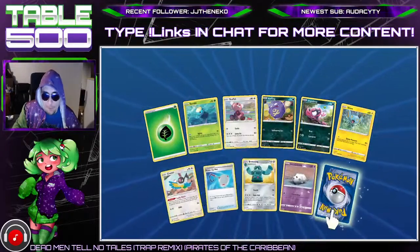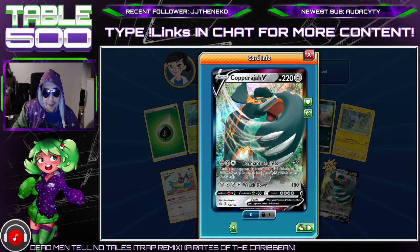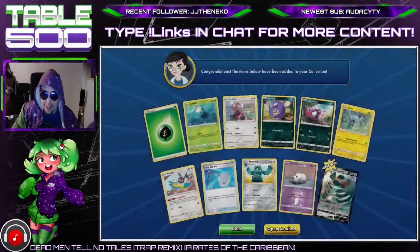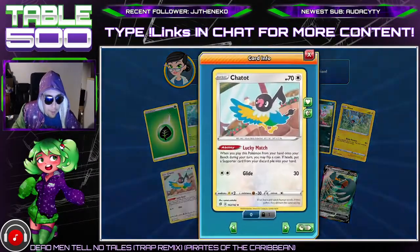Oh, Scoop Up Net — that's pretty good. And Copperaja V! Copperaja V is our first pull of today's pack opening, which is pretty good. It's not bad, it's like a decent alternate attacker I guess in Zaciann V, but I mean I'd rather just play Zaciann V.